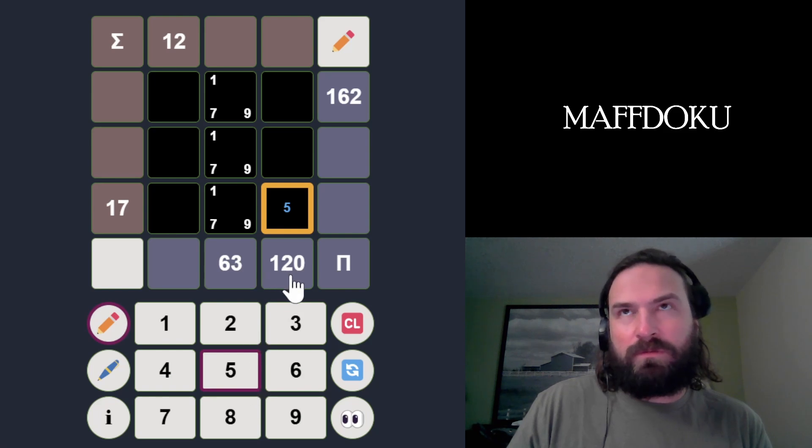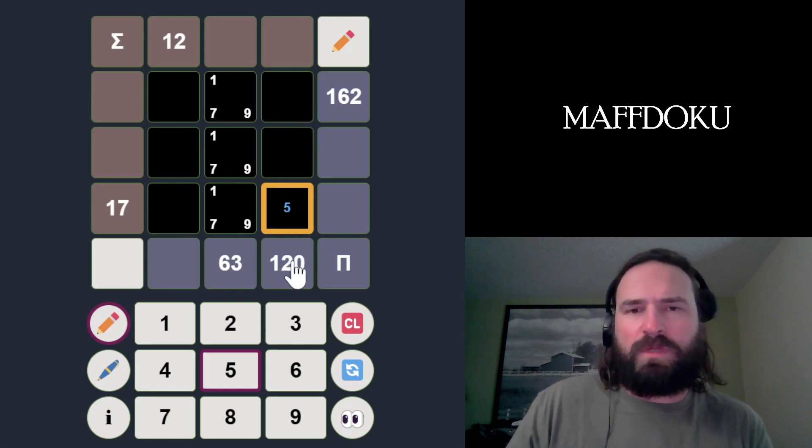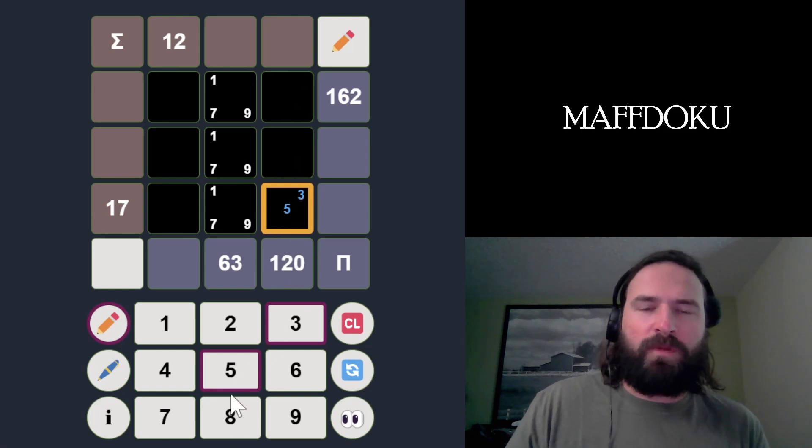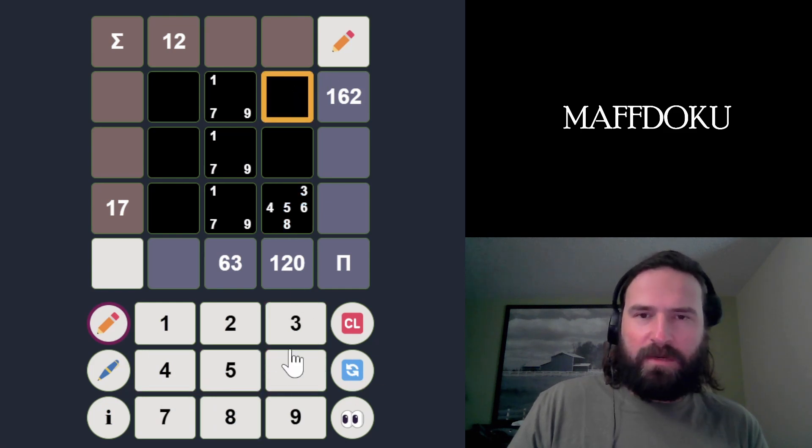2 can't be in these boxes because if you divide 120 by 2 you get 60, and we couldn't make 60 with two numbers — we'd need a 5 and then a 12. So 2 is not possible. 120 divided by 3 is 40, so that's 5 times 8 — that's possible. 4 times 6 times 5 is also possible. Since 5 has to be in this column, we need to make 24, because 120 divided by 5 is 24. So that's either 3 times 8 or 4 times 6. Those are the combinations: 5 and then either 3, 8 or 4, 6.